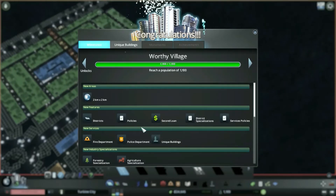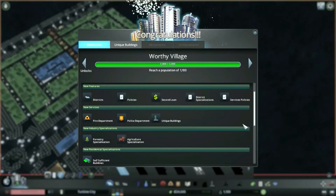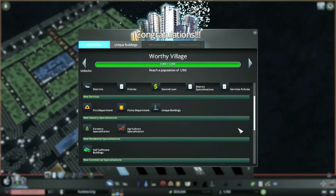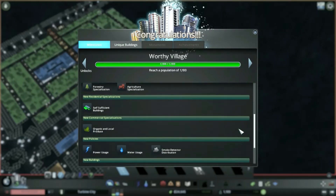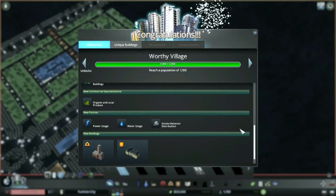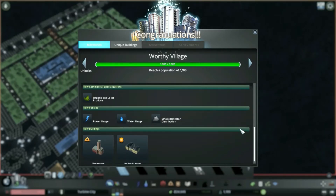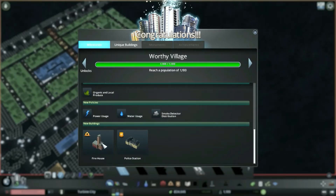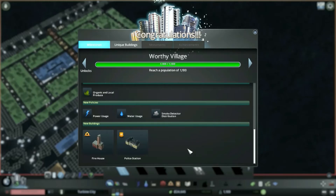We can see we've unlocked a few things: we can now get a second loan, which is quite important to keep our money flow okay. Districts and policies we don't really need yet. We can put in a fire station and police station. We can now have the self-sufficient buildings — another type of residential. We still haven't got high density unlocked yet, so we'll put in a firehouse and police station to get these services in, which should make our areas more attractive and get more people moving in.